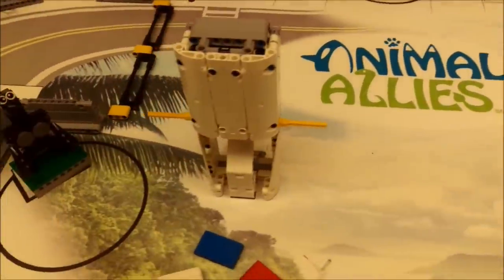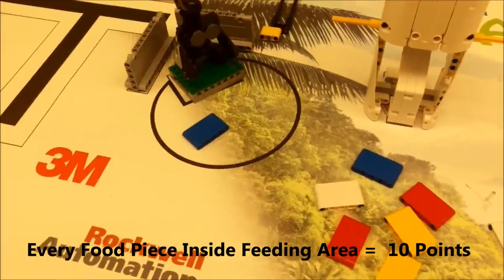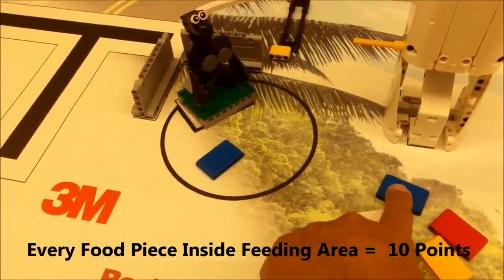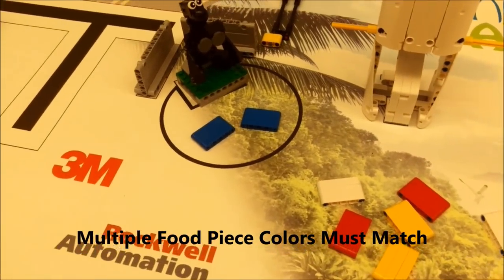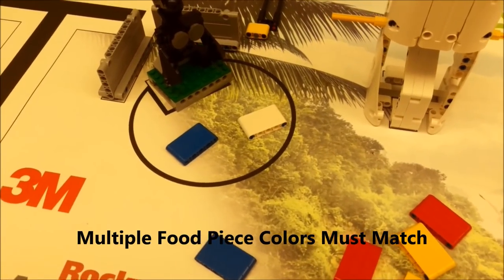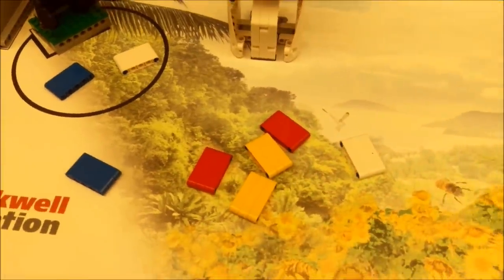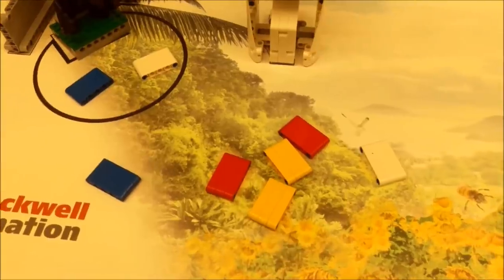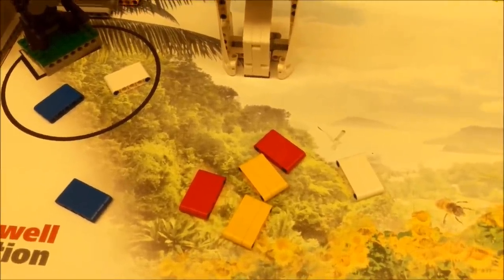For every piece of food you get into a feeding area, that's 10 points. If you have multiple pieces of food in one area, they need to be the same color — that would be 20 points. If you accidentally mix colors, that's still 10 points because they don't match. If your team can get all matching colors in the feeding areas, that's 80 points total. Not too bad.